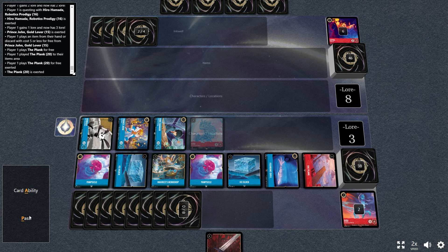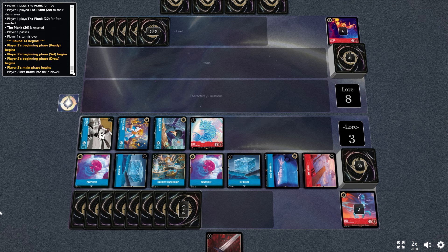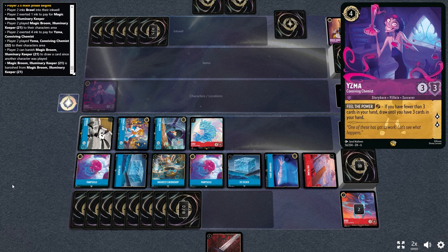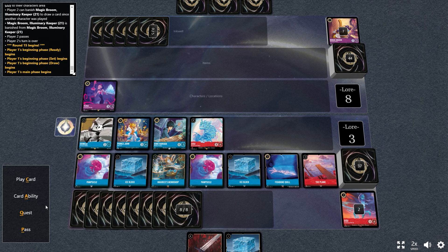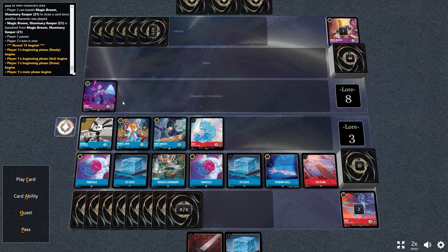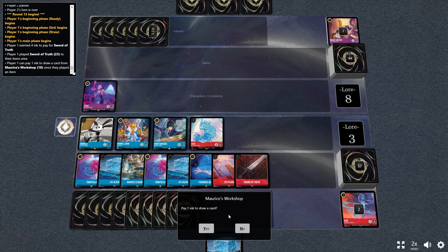You could say it's easily disruptible too because Oswald is very vulnerable at one willpower to any Steel removal. But if it just sits there in a readied state it's pretty strong. And even if Oswald gets removed, playing the items and getting the Prince John engine rolling — remember this deck was around before Oswald was even a thing; Oswald just adds the engine. You can definitely keep things going even without Oswald.